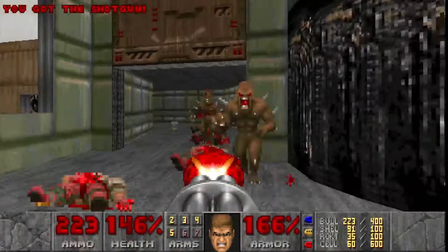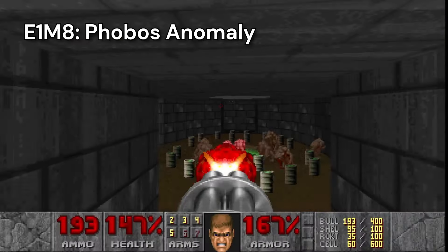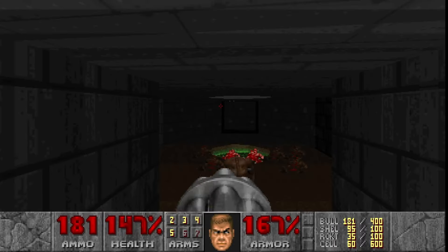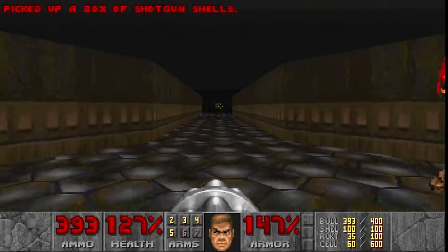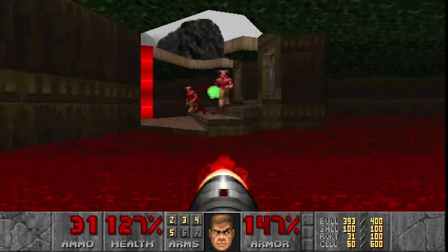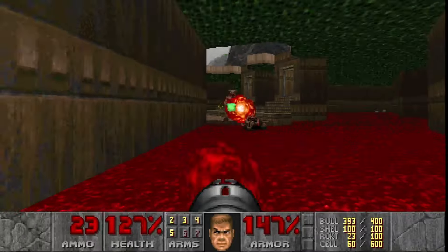I spray lead into the faces of the demons that come rushing out, and it's onto the last level of Episode 1. Phobos Anomaly starts off with an earth-shattering bang as I blow up all these pinkies with barrels. The music is ominous, foreshadowing an epic battle. I'm greeted by two Barons of Hell, the toughest demons so far. They throw green projectiles that do a ton of damage, but fortunately they're easily dealt with by the rocket launcher.